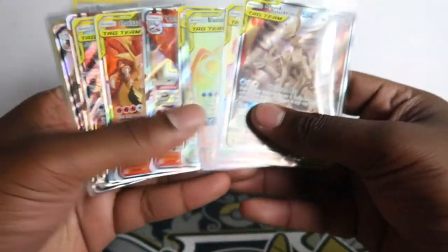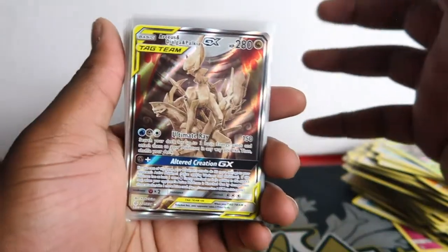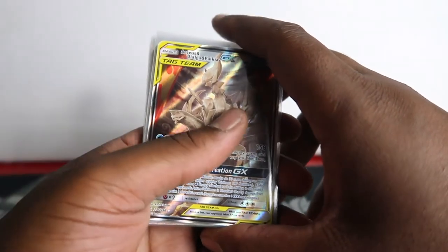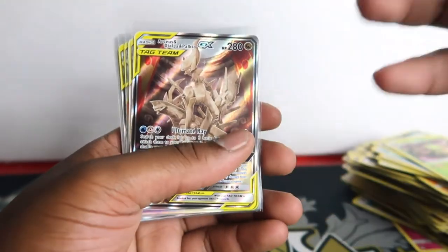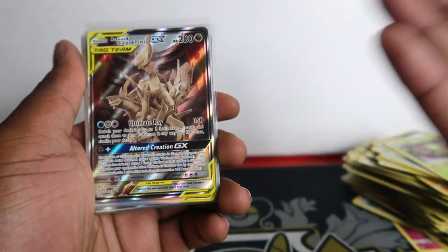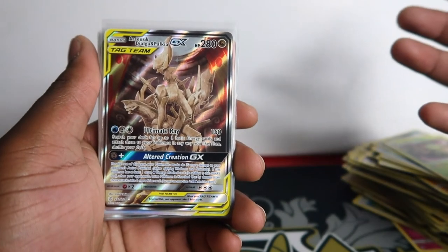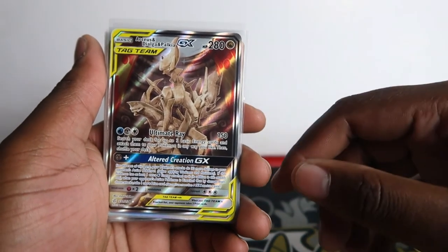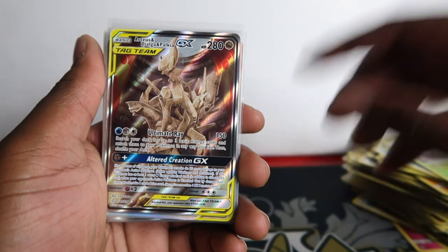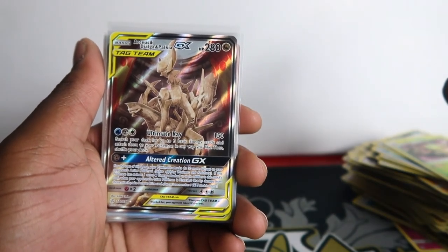I'm tempted to keep the Arceus Dialga and Palkia in my personal collection - that's why I do open packs, I keep some for my personal collection and sell some. Since we pulled lots of cool cards let me quickly discuss it: if it's worth like 20 pounds I'll keep it. It is a playable card too. Guys, if you like this video and like Cosmic Eclipse, make sure to subscribe - we've opened probably a thousand by now but haven't uploaded everything. Go check the error pack opening at the end card and make sure to subscribe. Thanks for watching, see you next time!